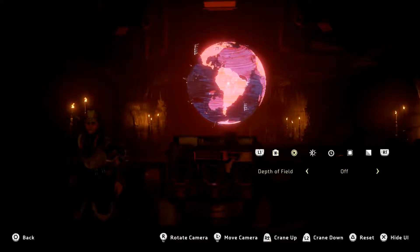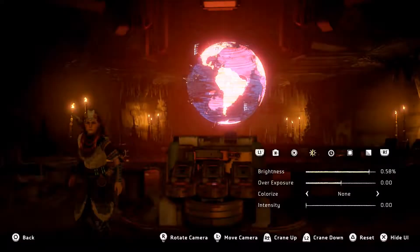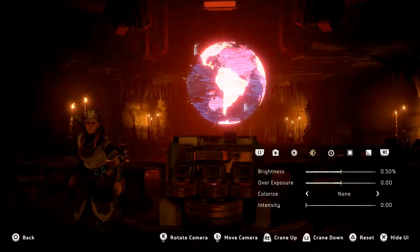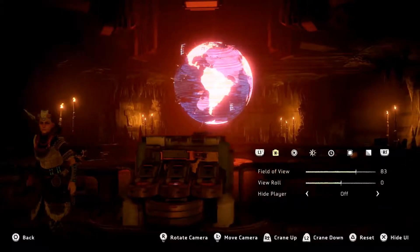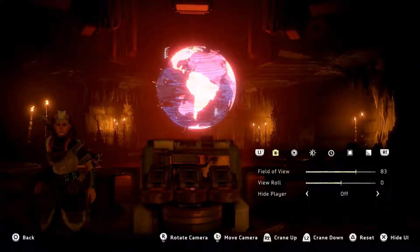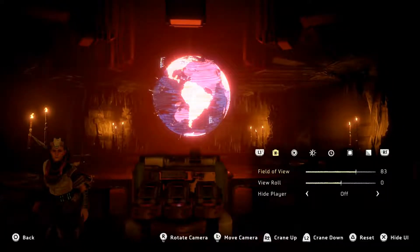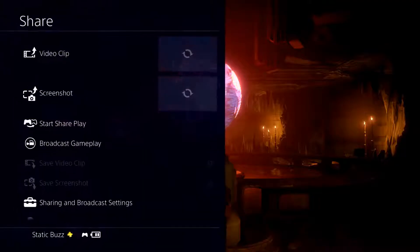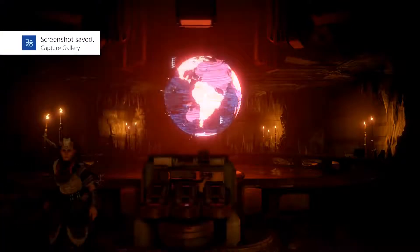Something in the corner. Another locked red door. Do I have enough — yes, I have enough to make some of those anyway. Fill that up. What is this? It's a map — a map of what? Our world, the planet Earth, Aloy.